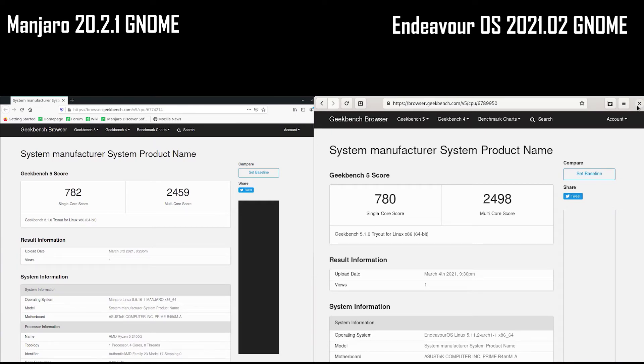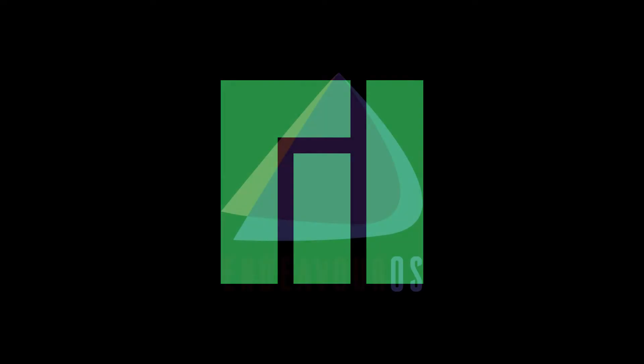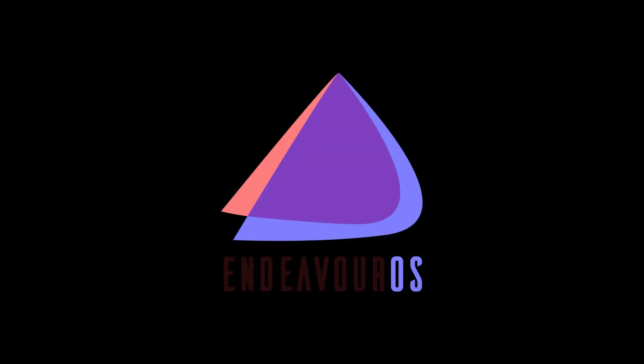Lastly, I ran a Geekbench 5 test to measure CPU performance for each distro. Both distros performed pretty evenly, with Manjaro taking a slight lead in the single-core test and Endeavour OS taking the lead in the multi-core test. In conclusion, I think this test was a tie: Manjaro 20.2.1 won the War Thunder and CS:GO tests, Endeavour OS won the Trackmania and RAM usage tests, and both distros were tied in the Geekbench 5 test.